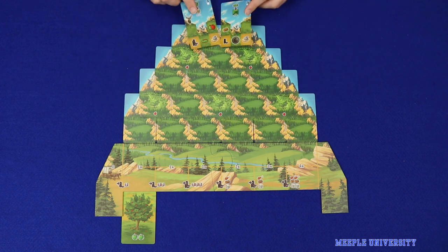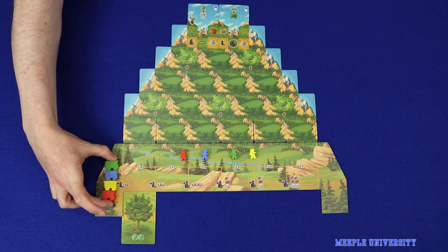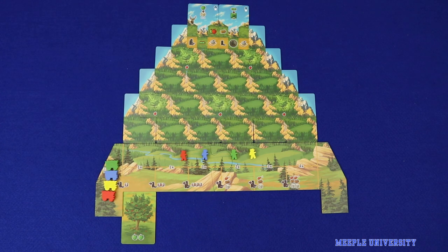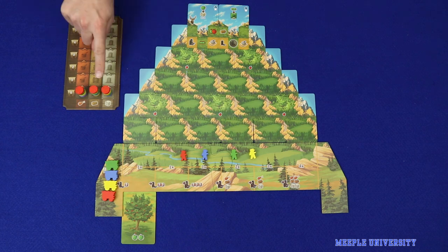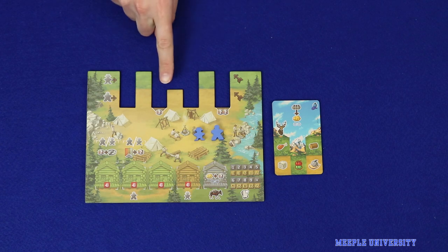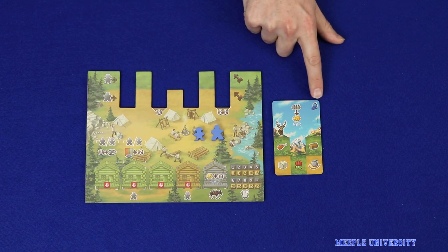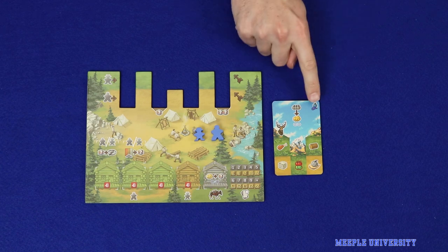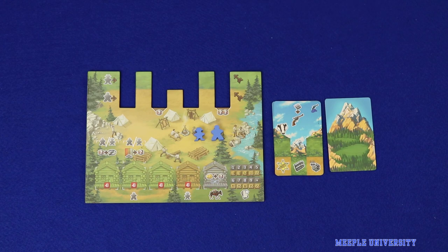Flip the top two cards face up. Each player places a frontiersman on the base strip of the mountain and a wagon on the leftmost step of the wagon track. Next to the mountain you'll place the homestead scoring board, and each player places a disc on the zero step of each track. Each player takes a slotted player board, two dissimilar meeples, and the matching coloured player deck. Find the card corresponding to the module that you're playing and place it on the bottom of your draw pile.